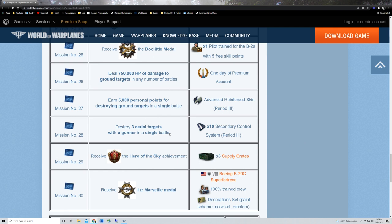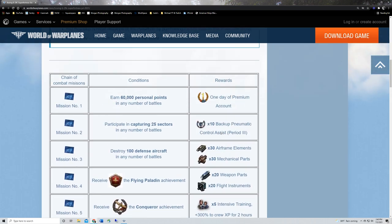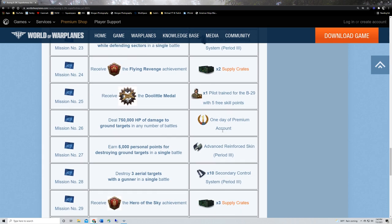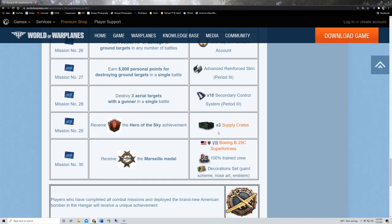Mission twenty-nine: three supply crates. So tallying up we've got about six supply crates from these missions plus standard crates. That's another reinforcement for not spending money on supply crates in the shop — except for steel crates, which are the only way you can get them anyway.